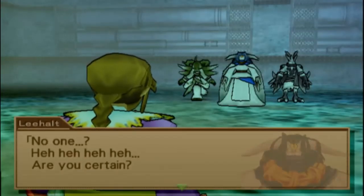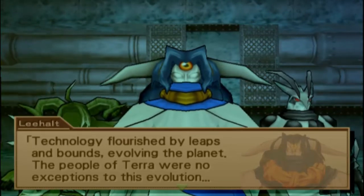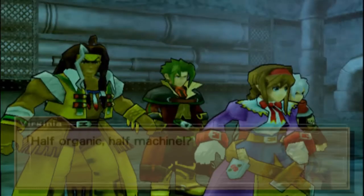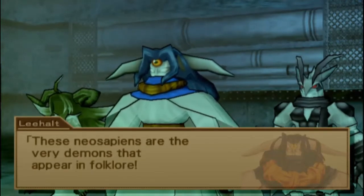Because no one wants that kind of future. Are you certain? At the very least, our forefathers did. The Neo-Sapiens allowed nanomachines to evolve their mother planet. A long time ago, far, far away, existed the planet Terra - home of the Neo-Sapiens. Technology flourished by leaps and bounds, evolving the planet. The people of Terra were no exception. Their desire for limitless power and everlasting life caused them to outstep the boundaries of living organisms by using nanomachines to merge with machines. Half organic, half machine - cyborgs, basically. Our forefathers rode the immigrant ship to reach Filgaia. These Neo-Sapiens are the very demons that appear in folklore.